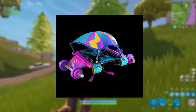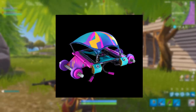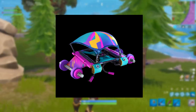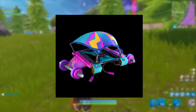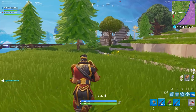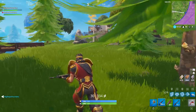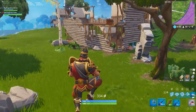We also have the Windbreaker glider to go with the two 70s-themed characters. Not much to say here — it just looks funky and colorful. This is going to be a green variant. That covers the new gliders in the update.